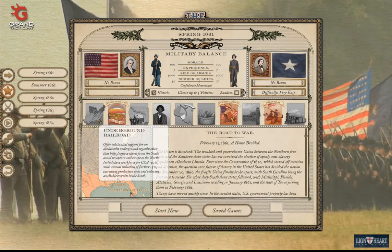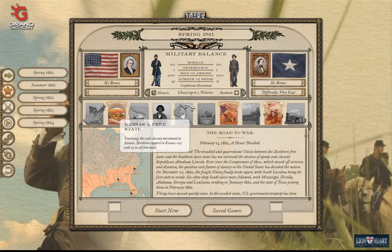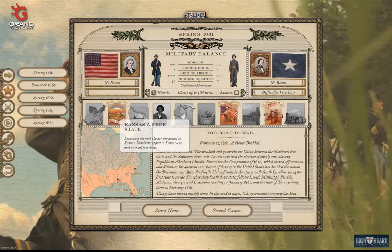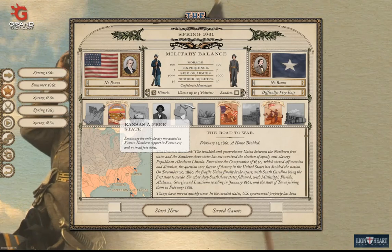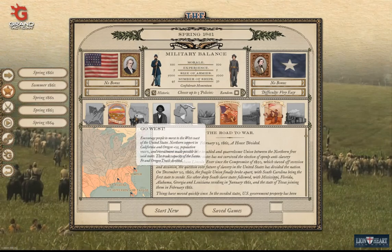Kansas a Free State, which is a historical one — encourage the anti-slavery movement in Kansas. Northern support in Kansas plus 25 and plus five in all free states.